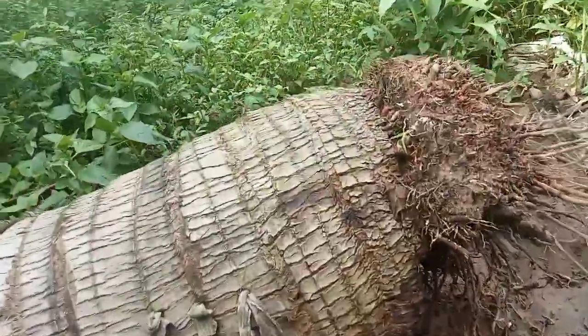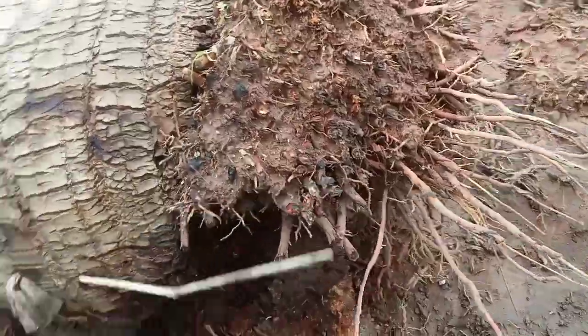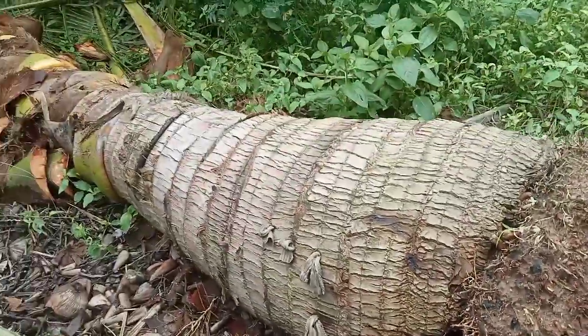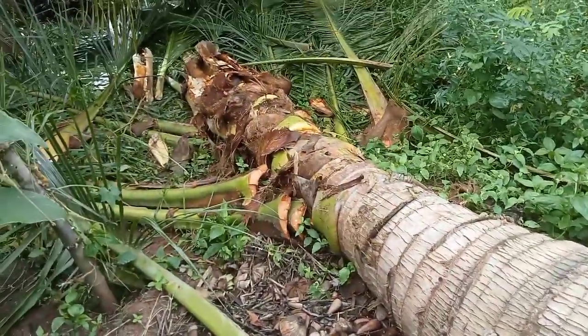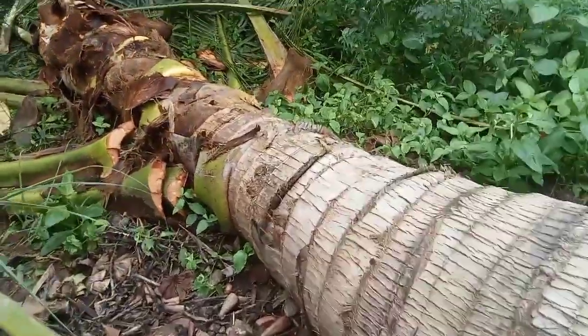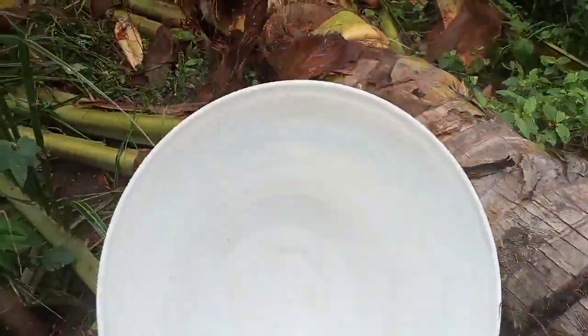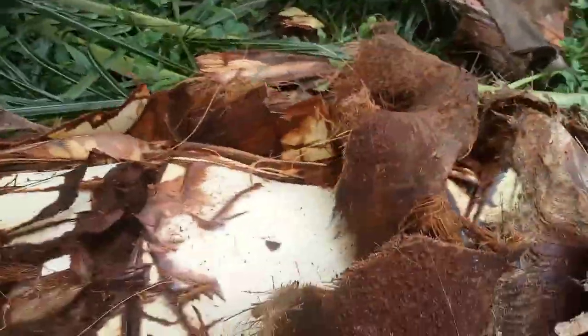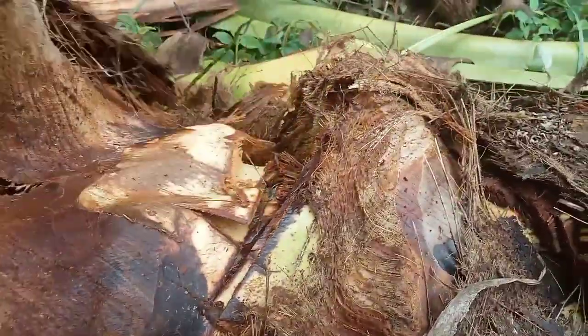So this coconut has already been damaged by red beetles — they eat it. When I see it cannot recover, I cut it down. Then I cut all the leaves from this coconut, and after that I cut the top of the coconut.